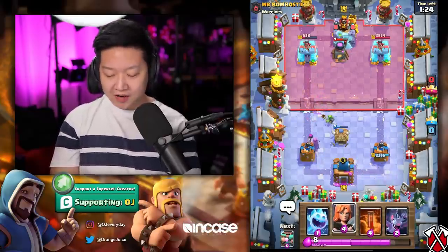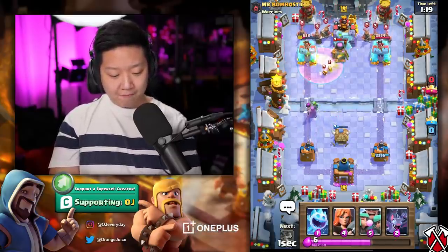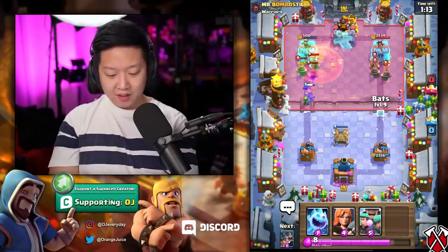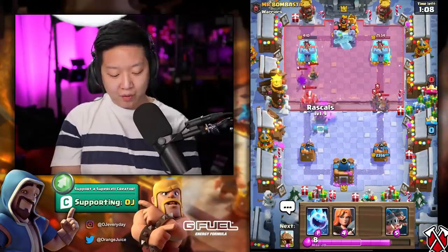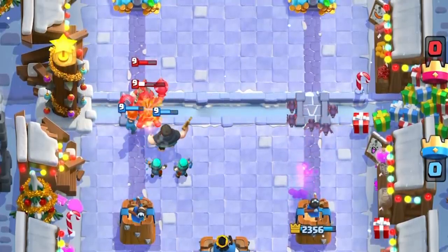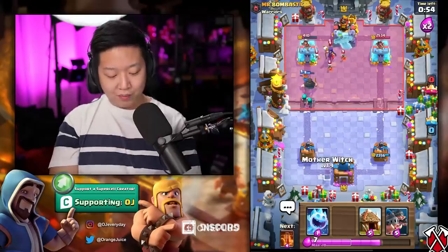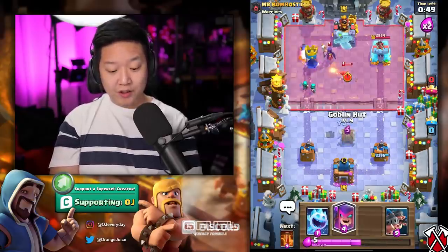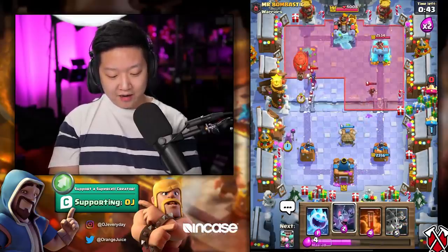Maybe we'll flex our limited emote that you can only get in 2016. We're going to poison that. Although, I think I could have converted a piglet from that. I'm going to do bats on the right side — two elixir for three is actually not bad. And then I'm going to have to do a Valkyrie just because those Royal Recruits are dealing damage. I misplayed that Valkyrie — that Royal Recruit outranged my Valkyrie there.